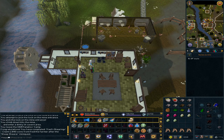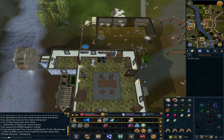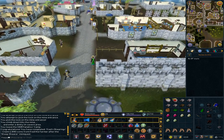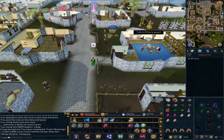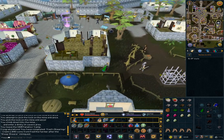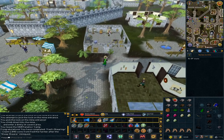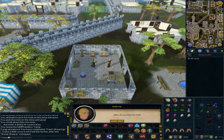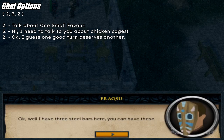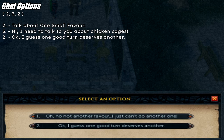Use the lodestone to Varrock — we will be heading to the Blade Buddy shop next. Keep going north and north-east of the fountain; you will see the Blade Buddy shop. Talk to Horvick. Option 2: talk about One Small Favor. Option 3: 'Hi, I need to talk to you about chicken cages.' Option 2: 'Okay, I guess one good turn deserves another.'